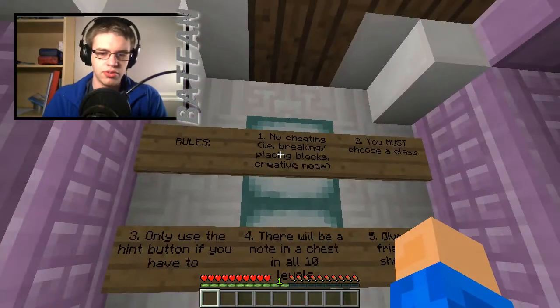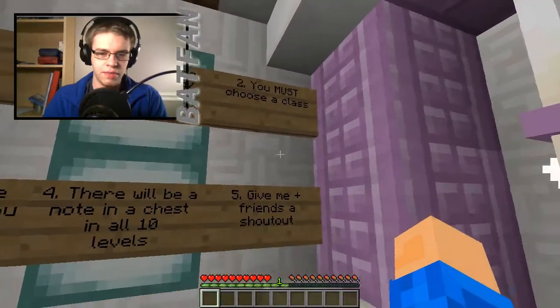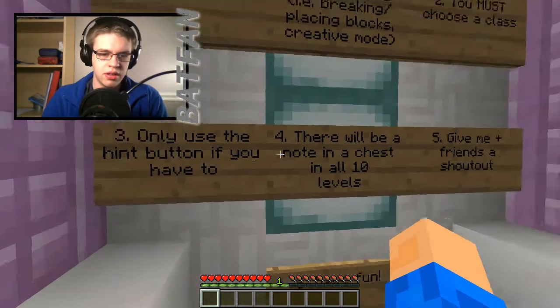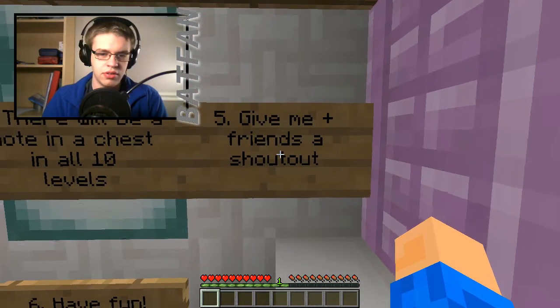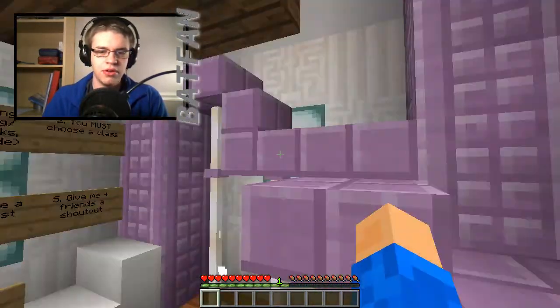And let's see here. Rules: No cheating — i.e. breaking blocks, placing blocks, or being in creative mode. Number two, you must choose a class. Class? Oh boy, there is a stairwell going up. Only use the hint button if you have to. There will be a note in the chest in all ten levels. Give me and friends a shout out. Have fun.